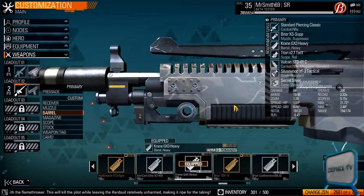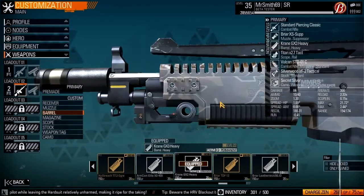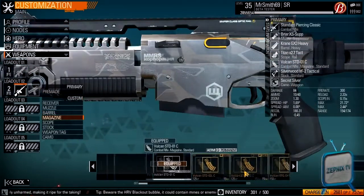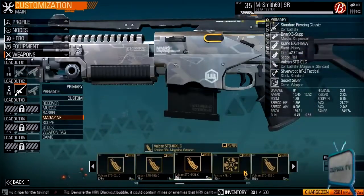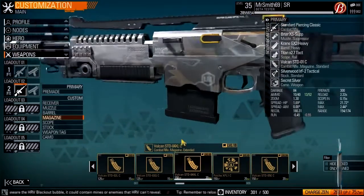The Crane GX3 Heavy kind of hurts the range, but you have 154 so it's not too bad — you can practically shoot across any map and maintain that 84 damage. For the magazine, I would definitely go extended. You only get 13 rounds, but those extra 3 can save your life.